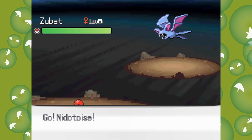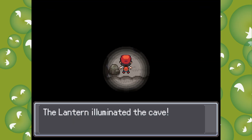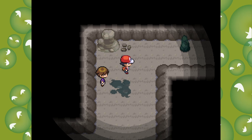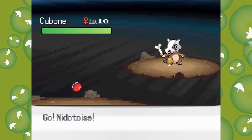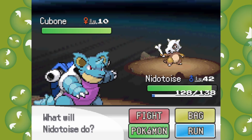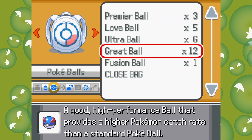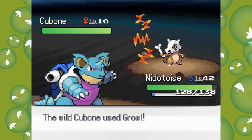There we go, immediate combat. I think we also have to use the black flute every time. Did I come this way? I feel like I've been this way. Oh, it's like just a regular Cubone! Can I just catch it? I didn't stock up on balls - I spent all our money on a fusion.